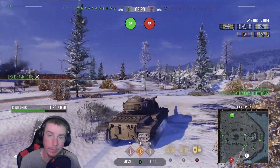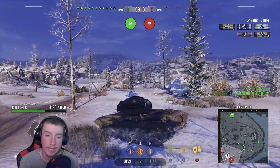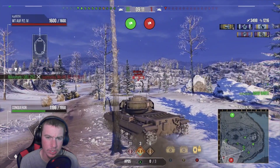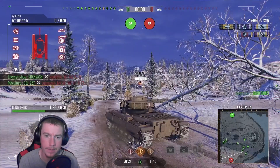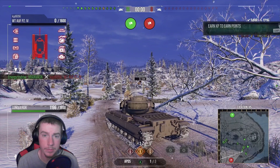Now we cruise over to find the two tank destroyers near the base — a Chinese tank destroyer and the Waffle Panzer IV. We put a shot into the Chinese TD but either shot a little too late or bounced and didn't get damage. We pull up to try and get one into the Waffle Panzer but there just isn't enough time before the game ends.